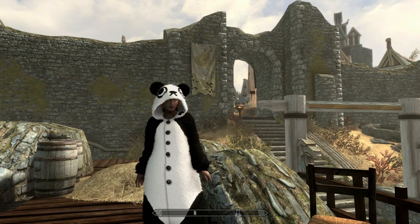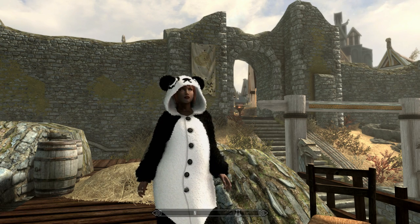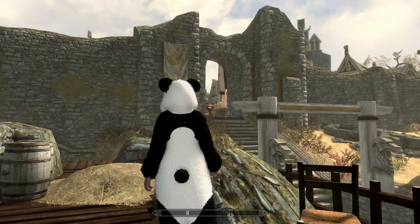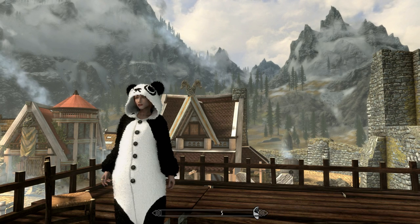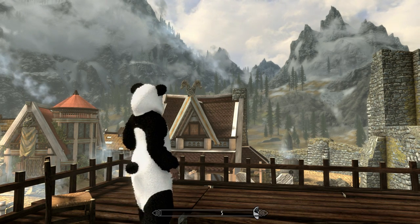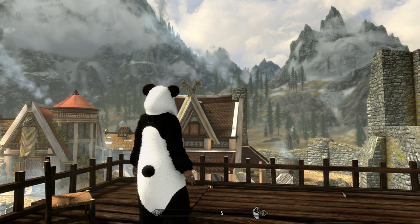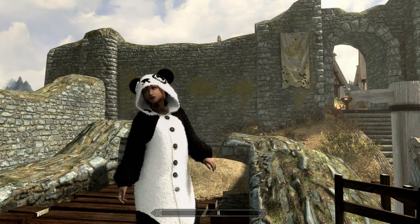These are nice comfy onesie-type pajamas. This one's a panda. It's really cute looking clothing — it's not skimpy or anything like that, just cute little pajamas. They come in all different kinds of animals. You can grab them at the forge or you can buy them at Bits and Pieces in Solitude. Those are your two options depending on what you have — more money or more materials.